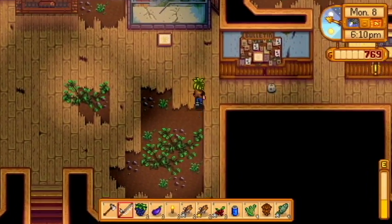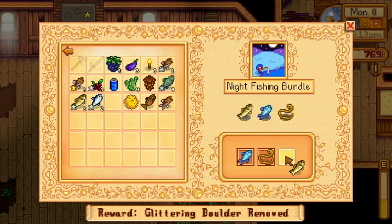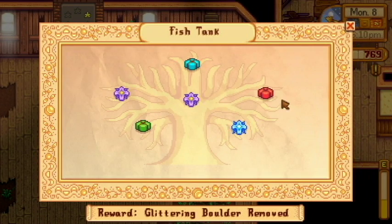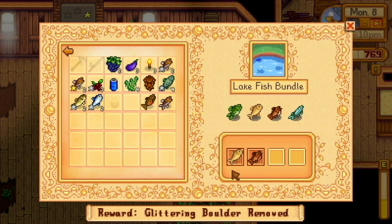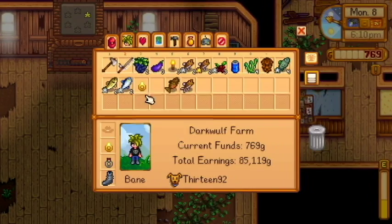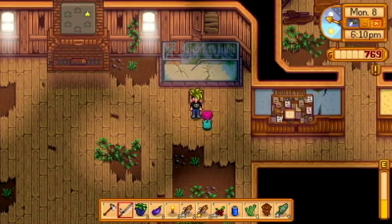We're just going to come over here and finish any fishing bundles that we have. We don't have the stuff to finish the lake fishing bundle — either the sturgeon or the largemouth bass. Night fishing bundle — we have a walleye. Small glow ring — who would have thunk it? River fish, I still need that catfish. Specialty fish, now we need to go to the desert. Lake — I need one, two, three, four fish. Let me look here. I'm going to get largemouth. There we go.